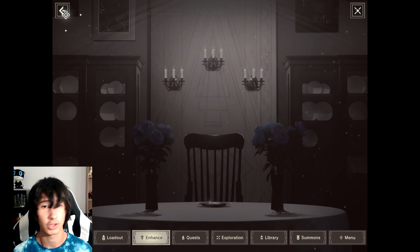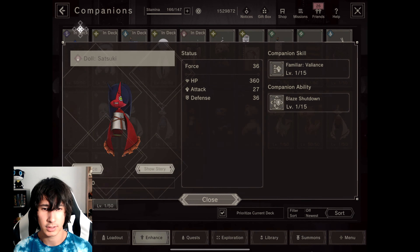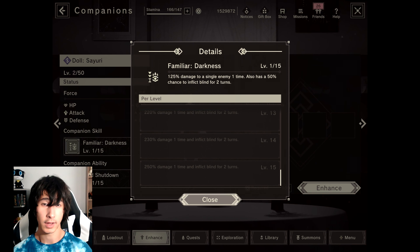I have all the elements for the dolls' typings here, but I'm going to be focusing on Sayuri because personally I think she's the best out of all of them. All dolls have this ability called Shutdown, which basically ups your defense against whatever element the doll is.